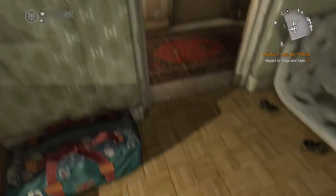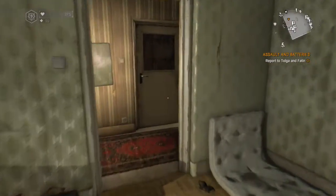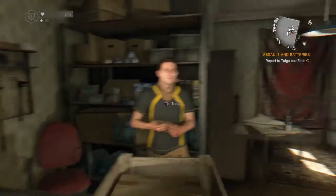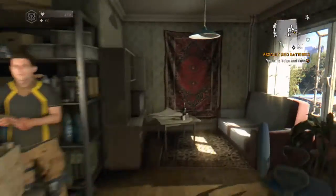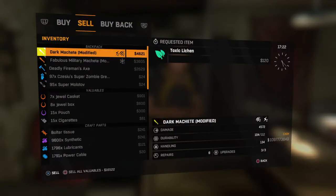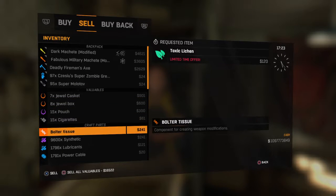Hey everybody, Exotic Gaming back here with another video. Today I'm going to be showing you guys how to duplicate money in Dying Light. You want to go to the slums map or old town — it doesn't matter — but you can't do this in the countryside. You need boulder tissue to be able to do this glitch. You want to go to slums or old town, find a shop guy, and make sure you have a valuable.